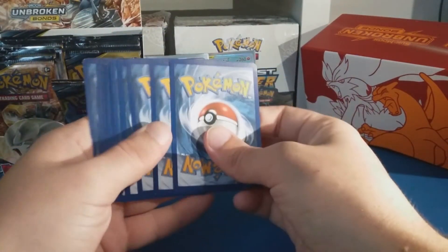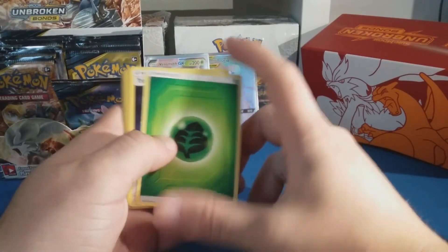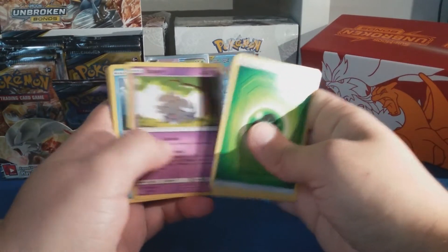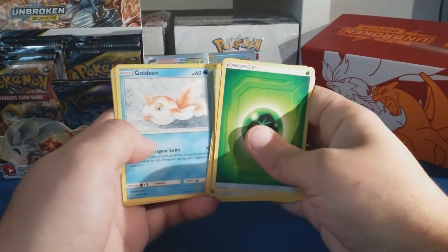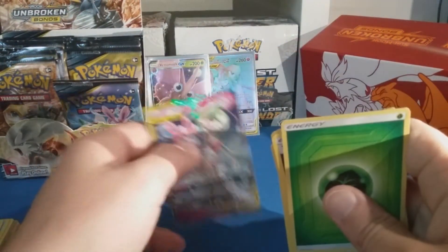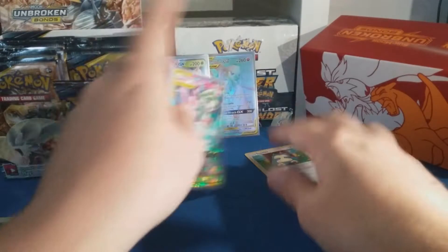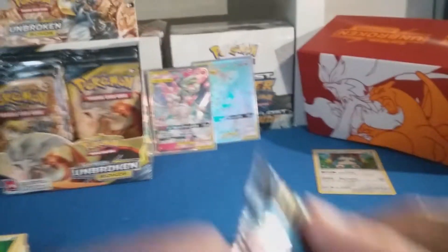This is a good pack — I bet it's going to be good. And that's a Full Art Triple Acceleration Energy! Fairy Charm, Tyrogue, Espeon, Yanma, Squirtle, Rhyhorn, Rattata, Goldeen, Raticate reverse — and another one: Gardevoir and Sylveon GX! Dang, I don't know if I can get all three artworks for this card — or four, I don't remember how many there are.